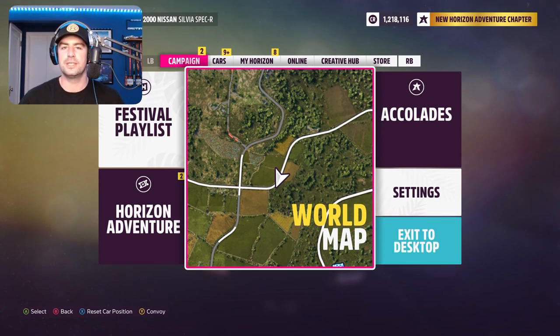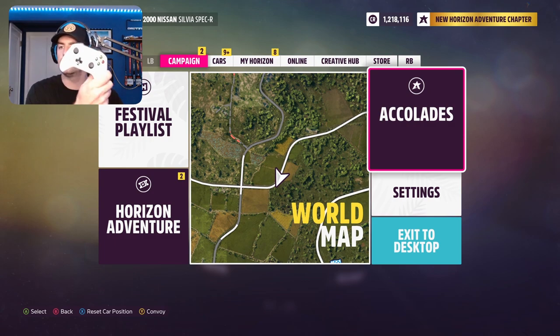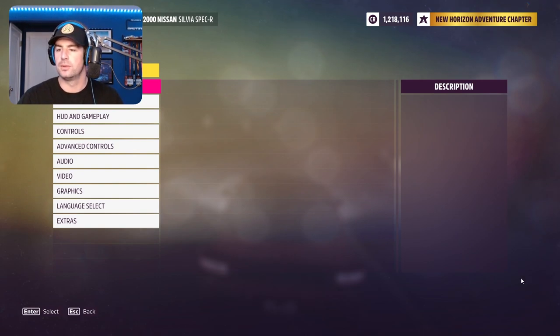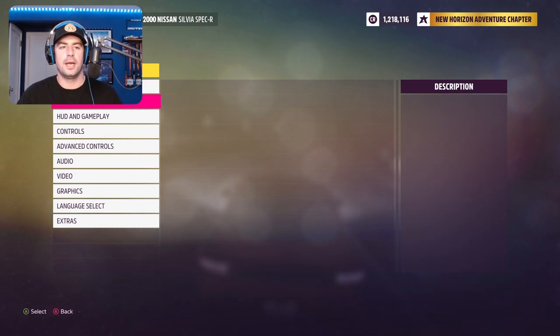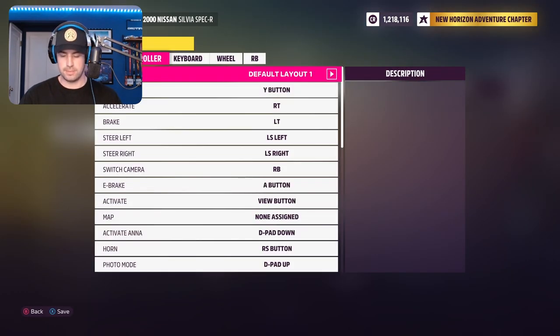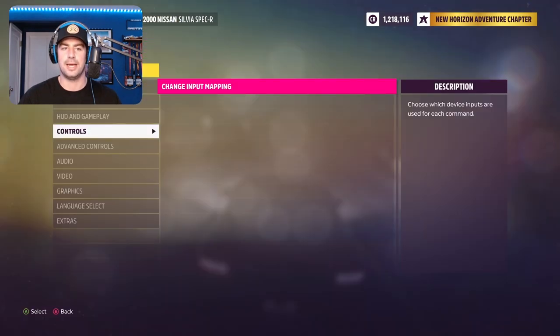So let's jump into the settings that I'm using on the Xbox controller. We'll go into the settings here on the main menu and go to controls. I did change my input mapping to have A — my A, which is my bottom button — is going to be my handbrake. And then I use B to upshift and X to downshift. Those are the only controls that I changed on here in the controller layout.